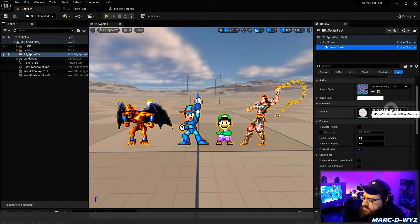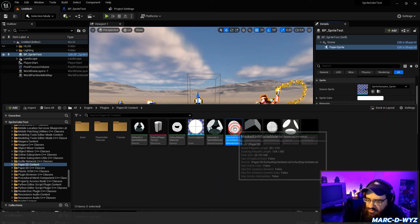Let's double-check: we are using the unlit sprite material.